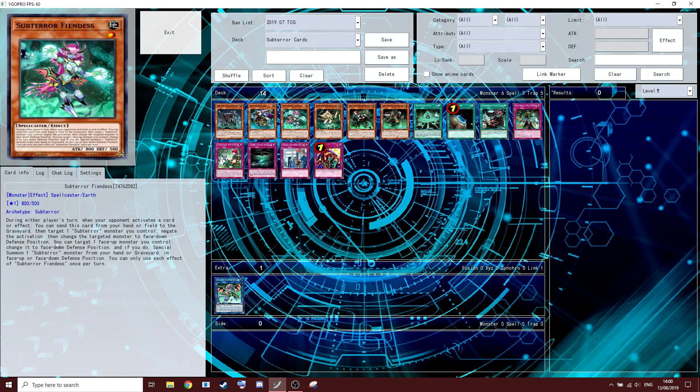She has another on-field effect: you can target a face-up monster you control, change it to face-down defense position, and if you do, special summon a Sub-Terror monster from your hand or graveyard in face-up or face-down defense. You can only use each effect of this once per turn.